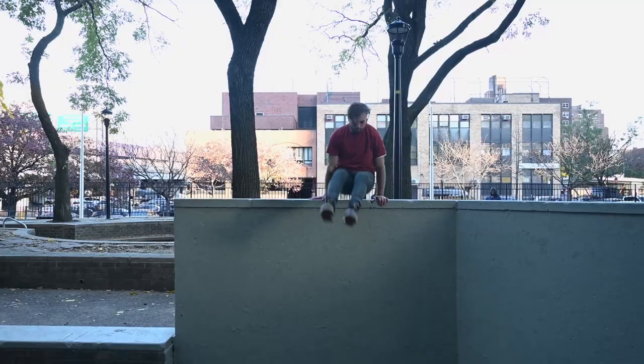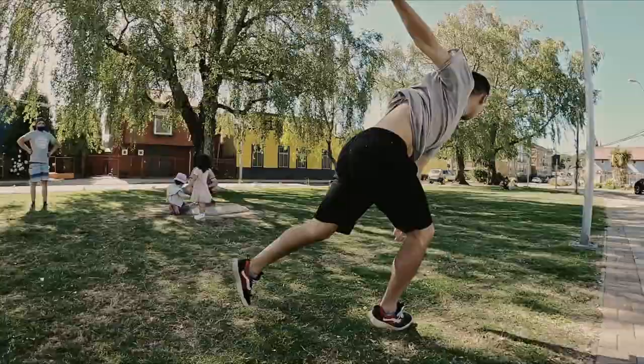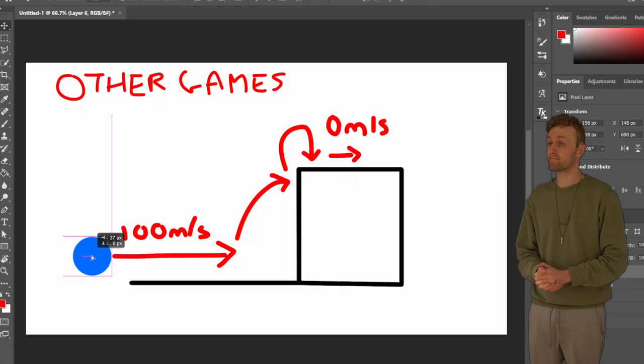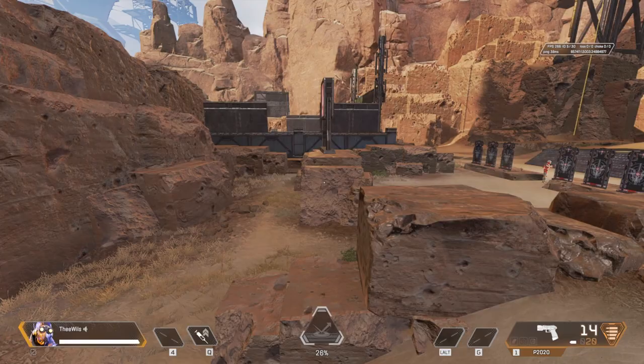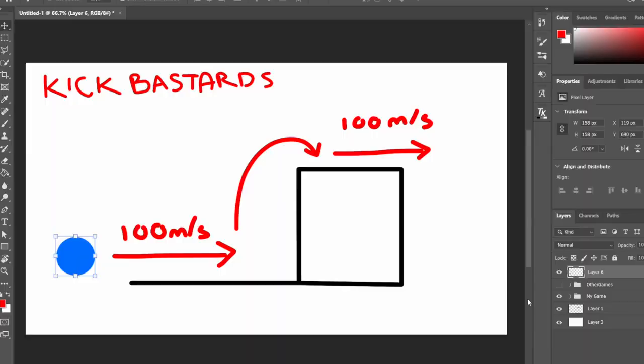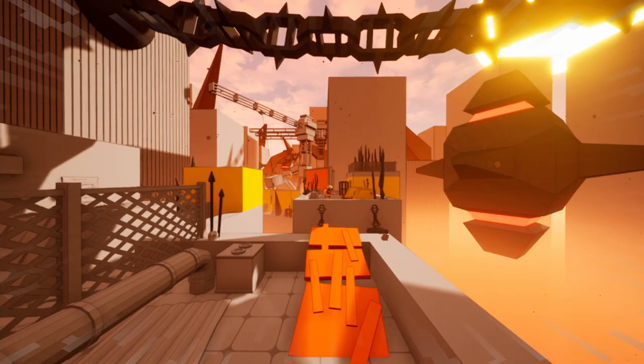Another thing real-life parkourists do is vaults and climb-ups and stuff. And let me tell you, I really wanted a piece of that action. There are climb-ups in a lot of games, from Doom to Apex to Mirror's Edge. They all kill your momentum though, and that kinda sucks in my opinion. I ain't gonna be making no sucky-ass game with some sucky-ass climb-up. So what I'll do is make the animation a bit faster and also return your incoming velocity to you at the end of each climb-up. What this means is that you maintain your flow and speed, which is très très good.